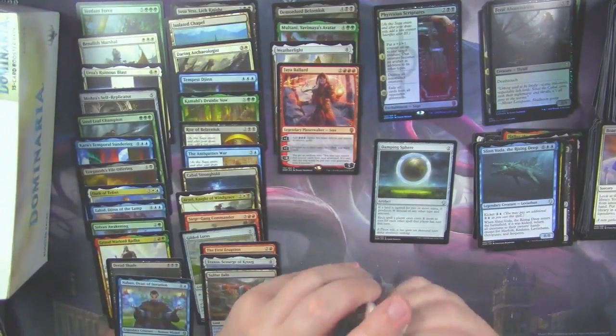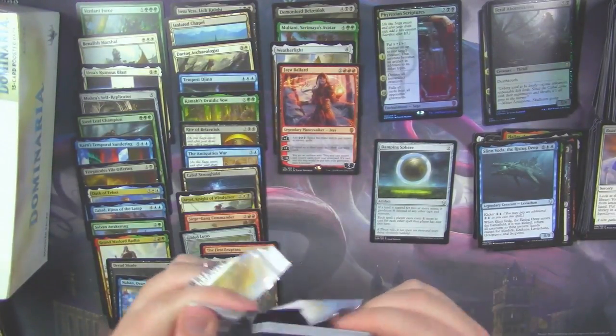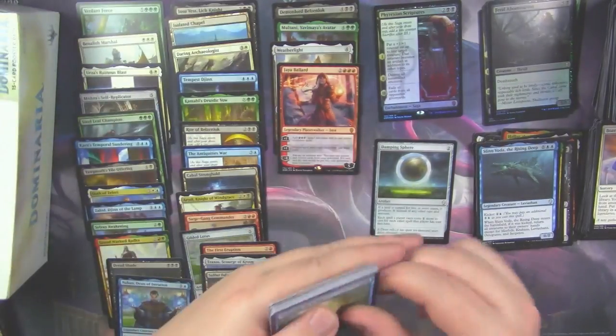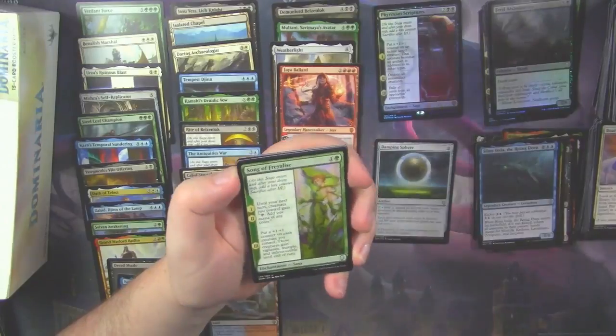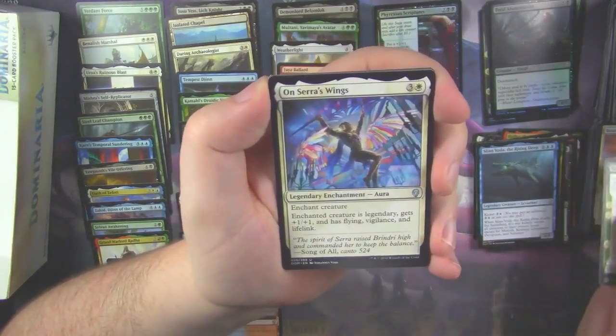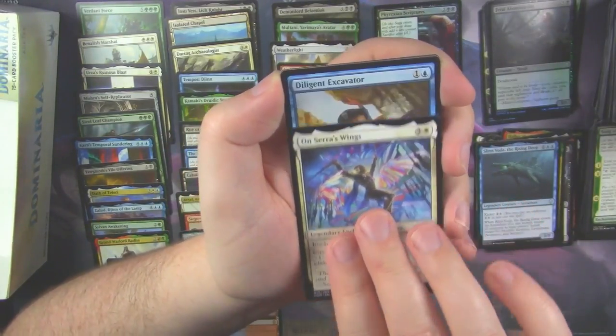We're down to five packs, and we're sitting at four Mythics — that's about average. But we did hit a Foil Mythic in this box, so we'll see what else we can find. Song of Frailties. On Serra's Wings — very good uncommon. Diligent Excavator.